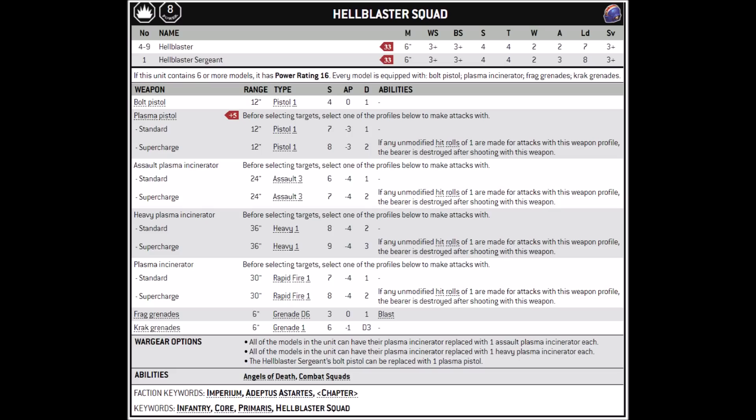They have the normal Angels of Death and combat squad special rules. Combat doctrines are usually important for shooting units, but because the AP of the plasma incinerators is already so high, it very rarely matters — the vast majority of things won't be getting an armour save anyway. In terms of keywords, they are infantry, core and primaris units, giving them access to quite a lot of stratagems and character synergies. Their role is as an anti-elite infantry fire support squad, fairly expensive for their defensive profile, so they really need to make themselves worth it in damage output.